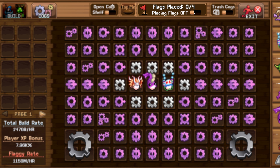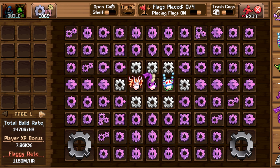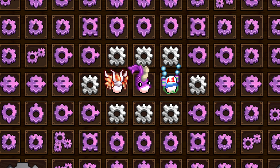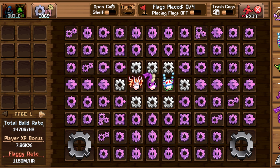By sliding this switch to the right, you can place up to 4 flags on the board to start unlocking new tiles. I can't show you what it looks like since I already have the entire board unlocked. But start by placing the flags on the tiles closest to the middle, as these take the least time to unlock. Unlocking new tiles will give you more space to place cogs, which will allow you to get even more flag and building speed.